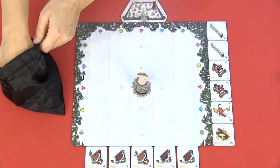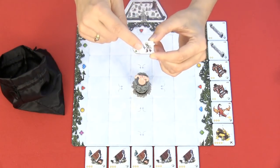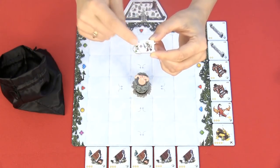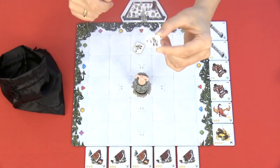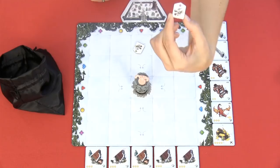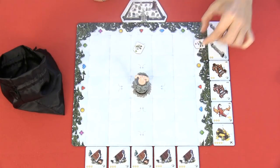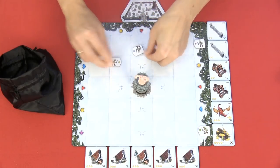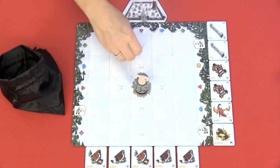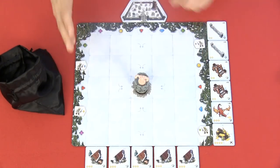Every player will now draw four skeletons from the bag. Each skeleton has a colored symbol, and you will place them at that symbol, turning them so they are walking in the right direction — not on their side or on their head, but upright. So you will place them like that, and your board will start with four skeletons.